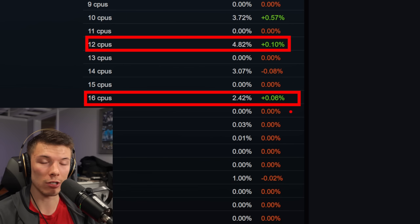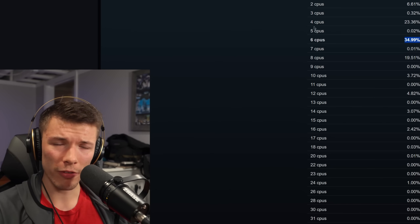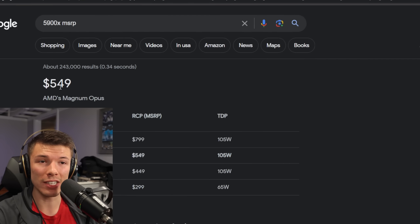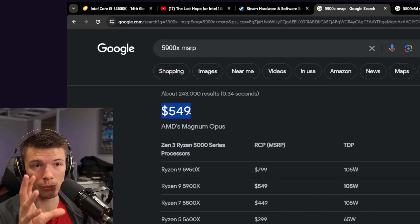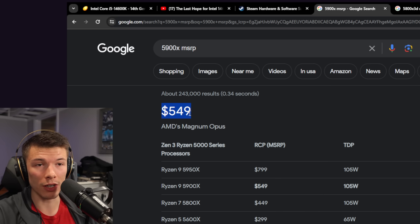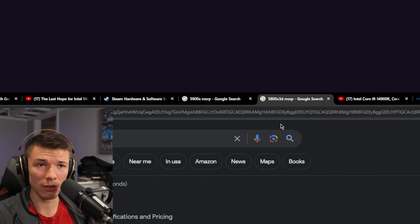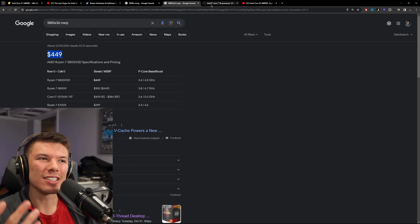Price is a huge factor. Today we tested the Ryzen 9 5900X, whose original MSRP was $550 back in 2020, and the CPU we compared it to was only $450. This price difference can be even more dramatic with other options.